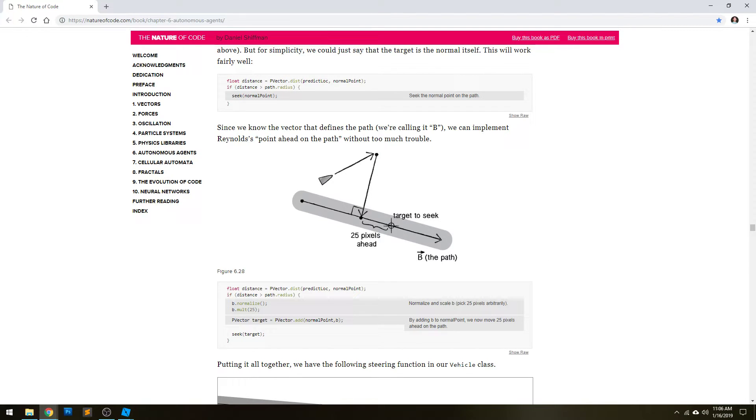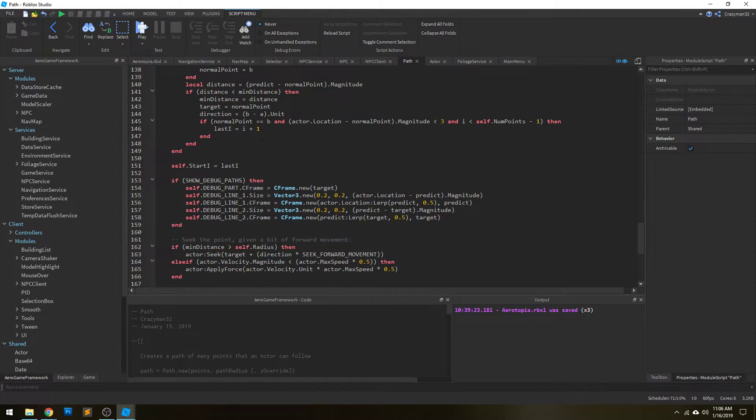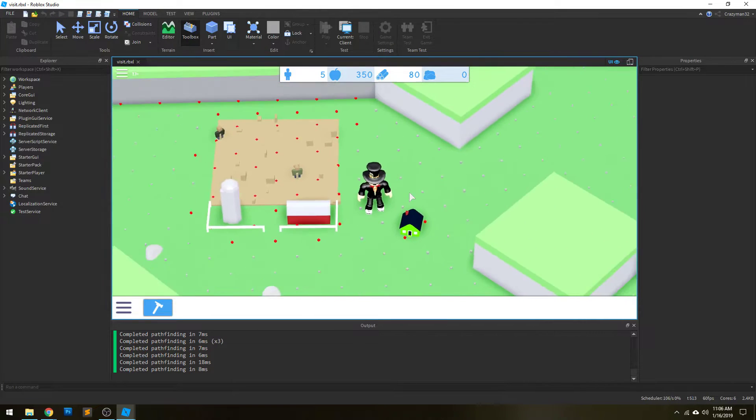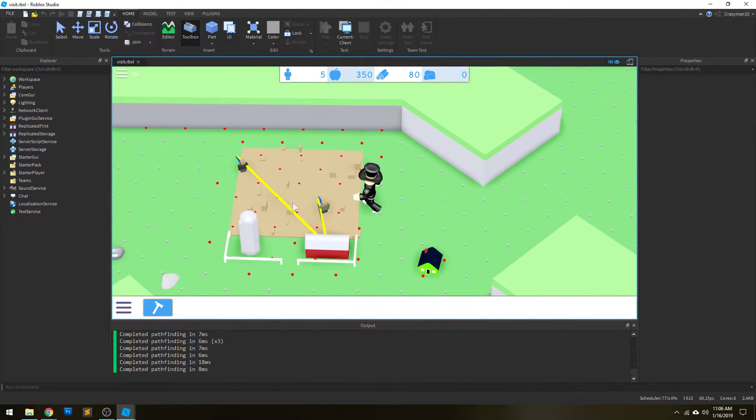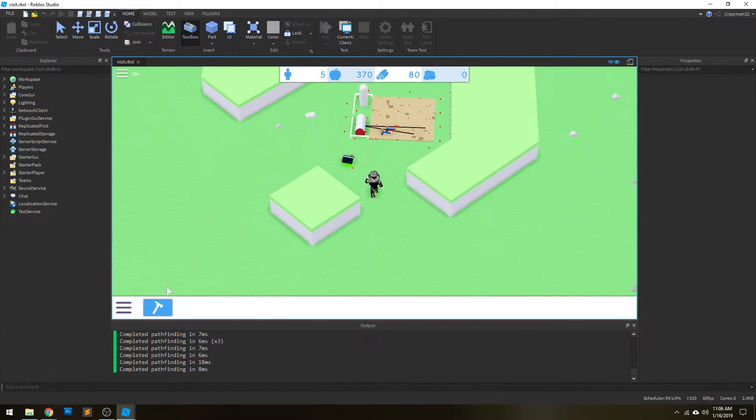From there, we can decide whether or not we want to add certain velocities to our actor in order to reach that point, in which case we steer them around and get them to the right position. That is what we're seeing here.